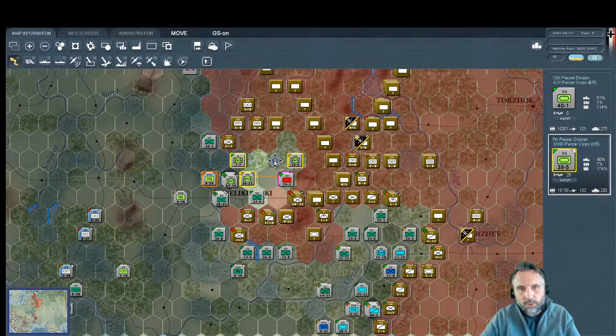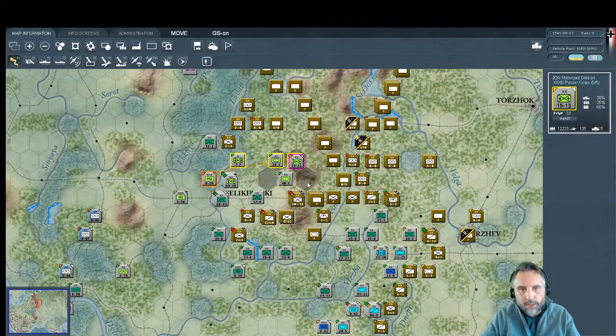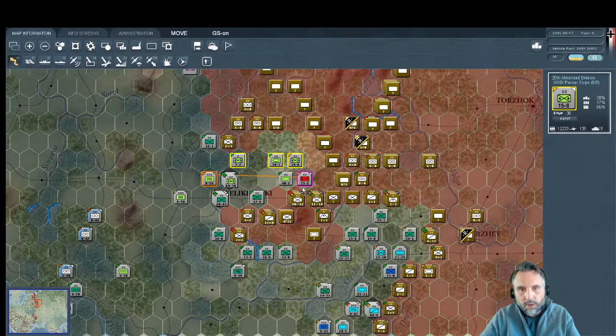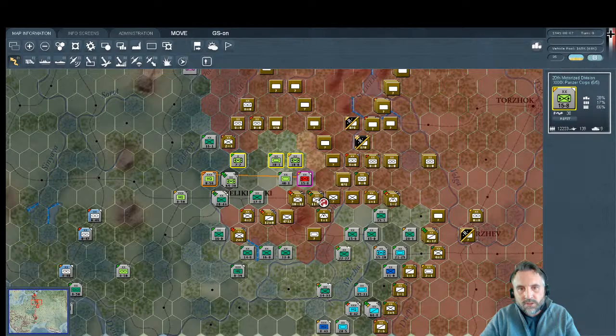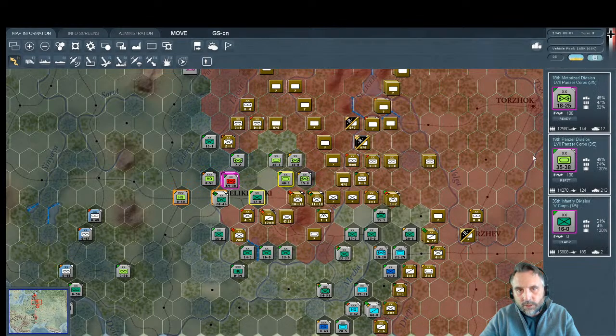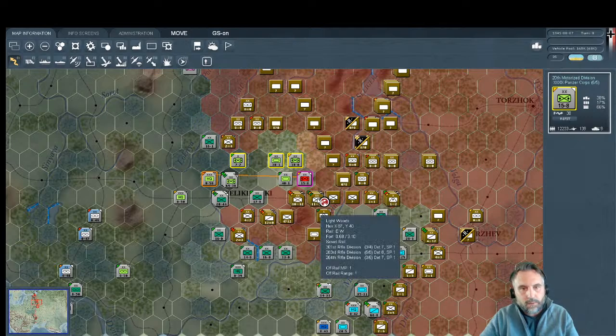Let's take this unit — I don't think we can get into rough terrain here. I could try hitting the town but let's drop him back one hex instead. This other unit can get into rough and move directly east. There's another strong Soviet force here. He's 5-of-5, so he would get support units even with a hasty. We could also do a deliberate attack with the idea of wedging units in here to get the encirclement.